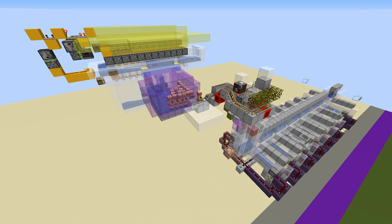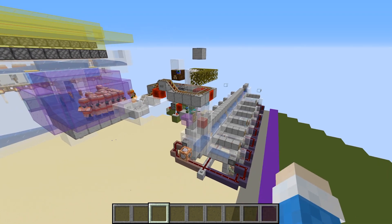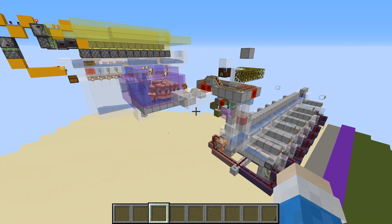Today I'm going to show you two designs for the overworld and one for the nether. Unfortunately, there is no feasible way to make a mob switch for the end dimension. This is my main design — let's take a look at it in action.